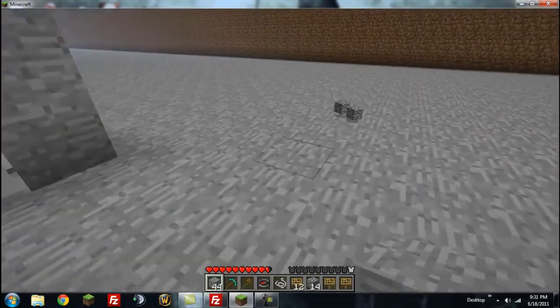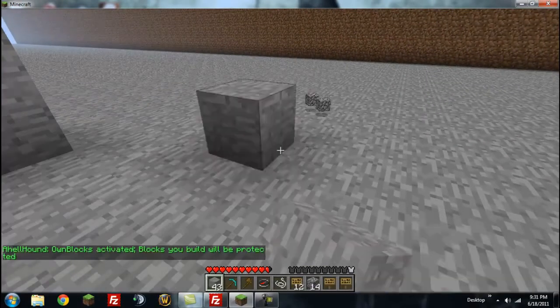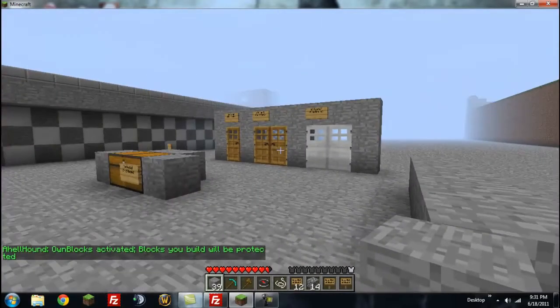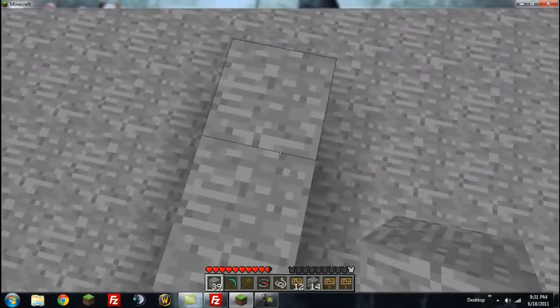The second part is Own Blocks. Type in /OB — Own Blocks is activated, meaning every single block you place, no matter where it is. In the city you can't build. This is supposed to replace plots to make my job easier.